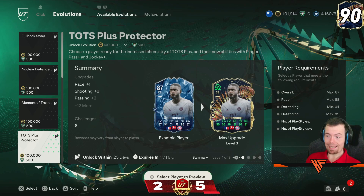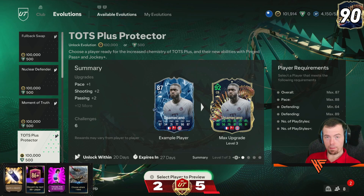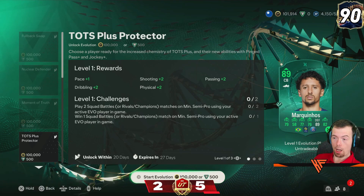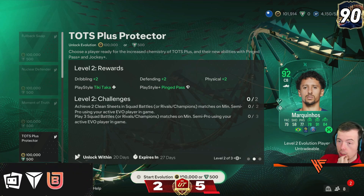The requirements are overall 87 pace, 88 defending, minimum of 64 defending, max of 89, seven play styles maximum with one play style plus. Don't forget it costs 100k or 500 FC points. I got base Marquinhos to go into this. He gets a plus two upgrade overall — pace plus one, shooting plus two, passing plus two, dribbling plus two, physicality plus two.